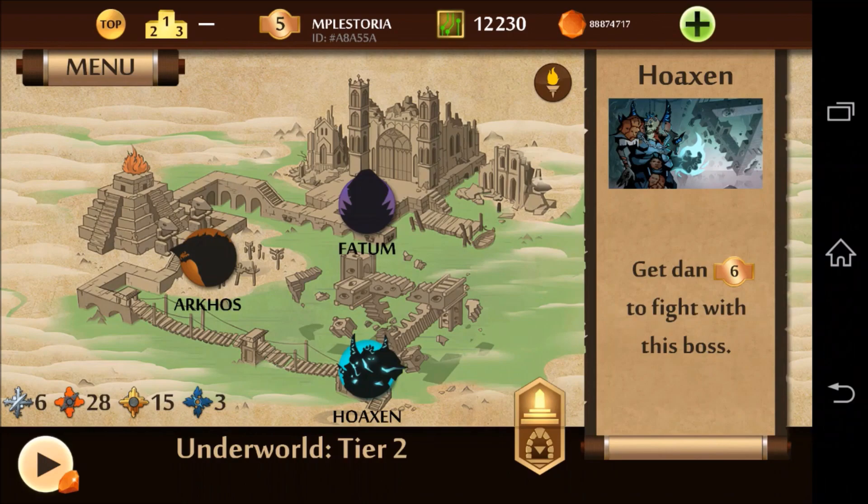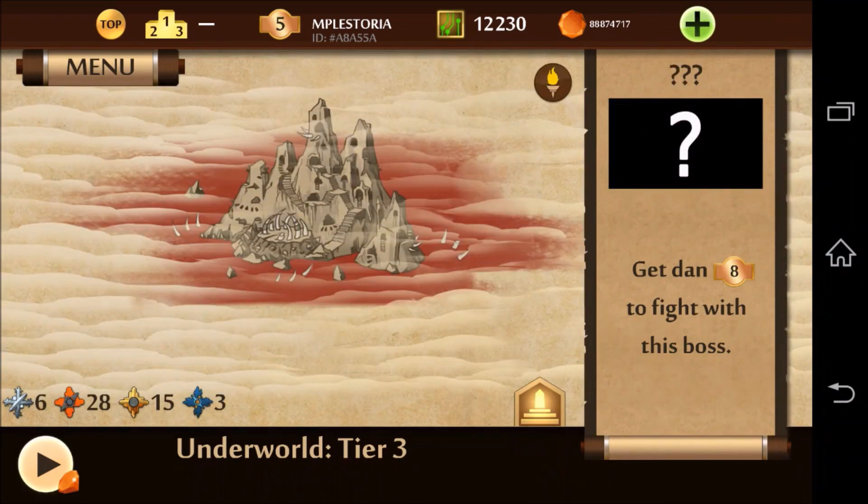Over here you also see that there is a new underworld tier called underworld tier 3. The background is pretty simple — it's just a couple of mountains with staircases leading up to the top of the mountain. Over here you see something that looks a little bit like a dinosaur fossil, like remains of a big animal, so it looks like somebody's hideout is there.